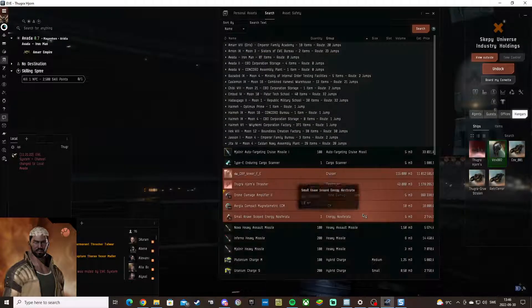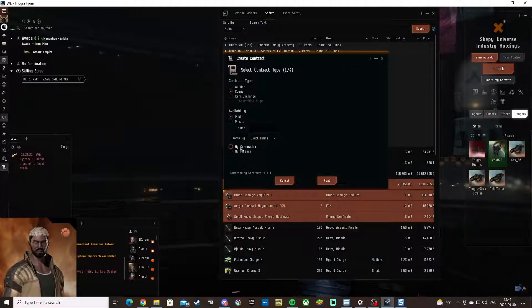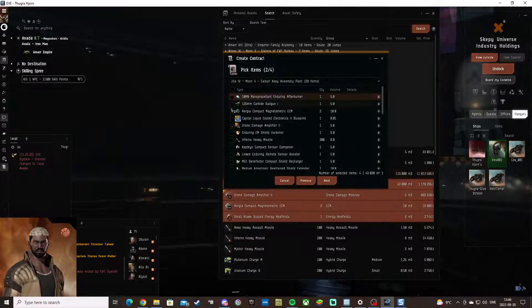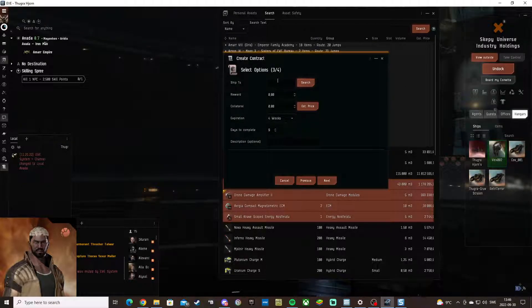If it's too large, cancel it, repack, then make a new contract. Click courier, select your corporation, click next. You can see all the items are listed and checked — you can uncheck items here if you want to make the contract smaller. It's easier to mark them up and right-click to contract. Confirm you are below 50,000 cubic meters, verify everything you want to send is included, and click next.